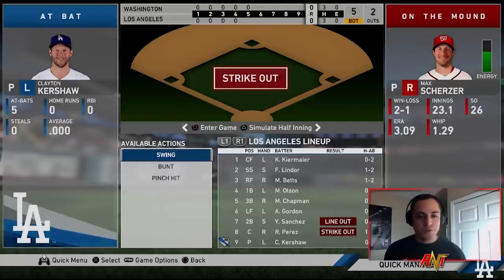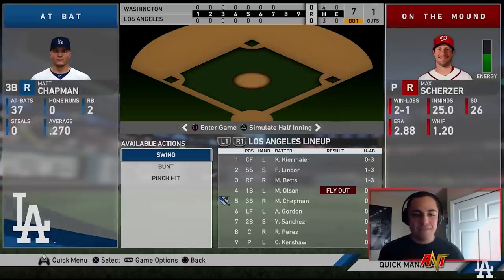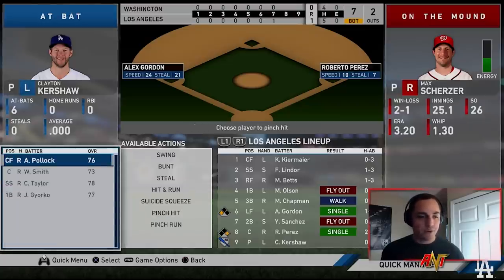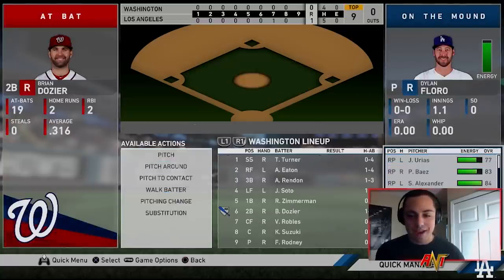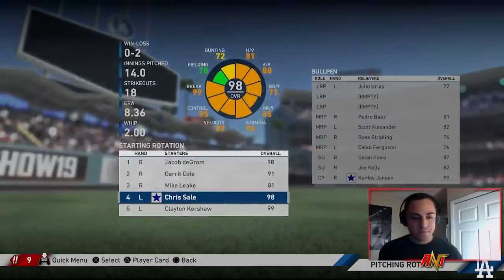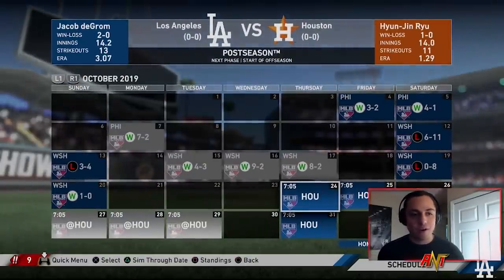It's a pretty even game, three hits between the two teams. Kershaw goes seven strong innings. Roberto Perez gives us the lead. We pinch hit, can't get the extra run, but Dylan Floro goes 1-2-3 in the eighth, Fernando Rodney does his job, and Kenley Jansen closes it out. We're going to the World Series — facing the Astros. We move the rotation: Leake, Cole, and try to get Leake involved since he was the Gold Glove winner.